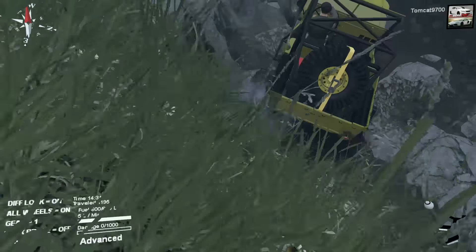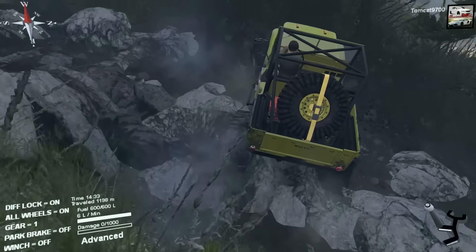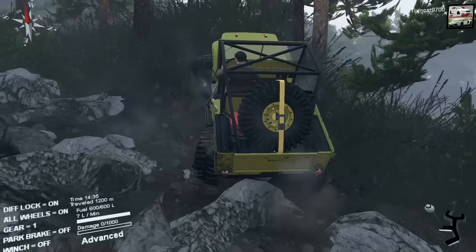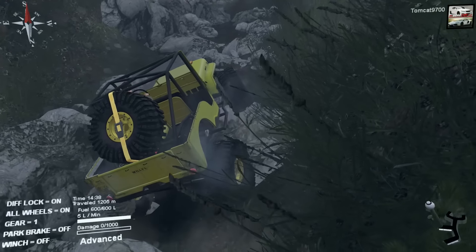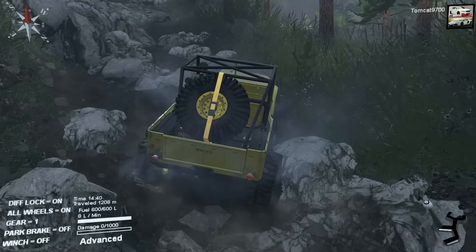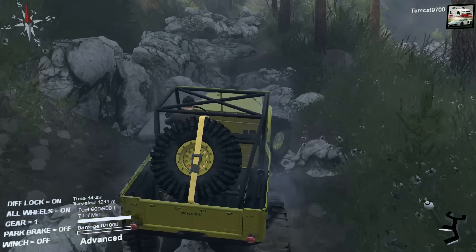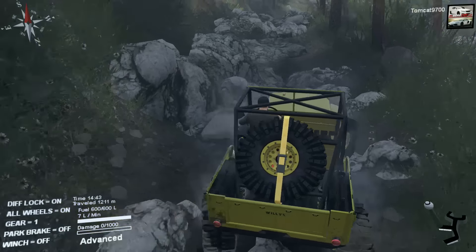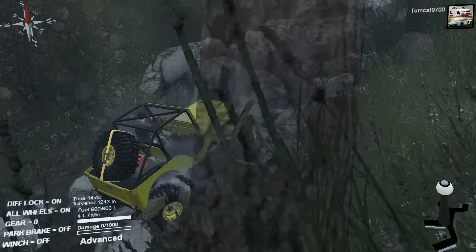Let's work our way up and over — not too bad. Scraping the bottom a little bit, but should be able to work our way up no problem. The four-wheel steer — it really makes a difference, it really helps. It just works, and it makes sense as to why it's there. It just does an awesome job.